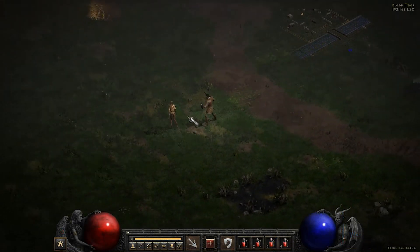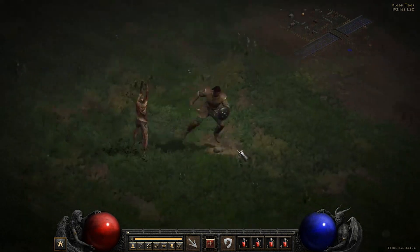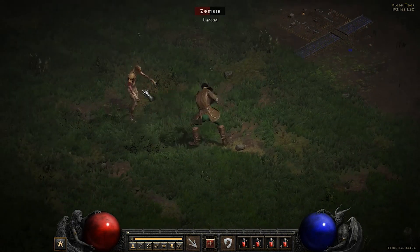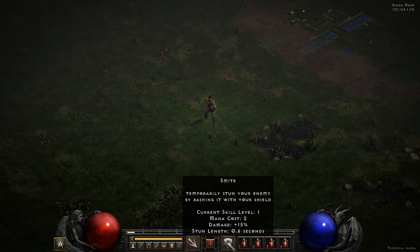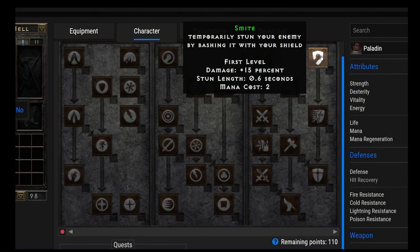Number 29, we have Smite — the main ability of the Smiter Paladin. You temporarily stun your enemy by bashing it with your shield, with damage plus 15%. Smite is not super powerful on its own, but the best thing about it is that it basically always hits — and it's a pretty fast attack too. The guaranteed hit is really where it's at with Smite. It's probably the best Paladin build for going through absolute endgame content: the Pandemonium event, Ubers, Diablo clone. The Smite Paladin is super strong.